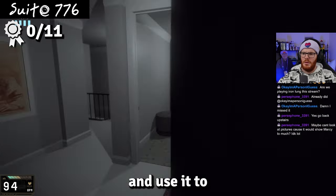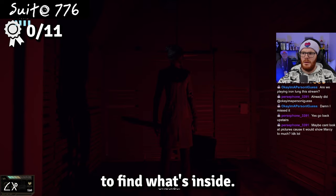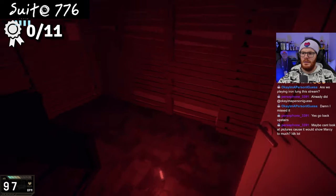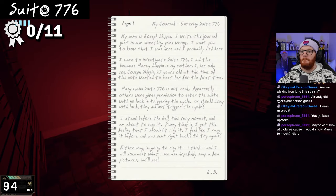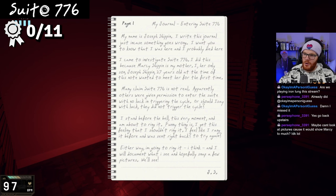Behind the door we find a journal. The writer introduces himself as Joseph Shippen, noting that he came to investigate Sweet 776 because Marcy Shippen is his mother — and he, her only son, wanted to meet her for the first time.